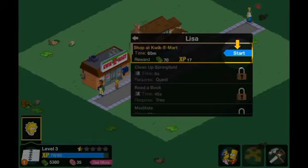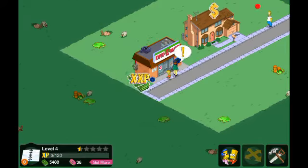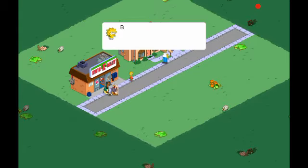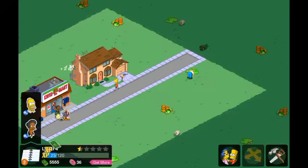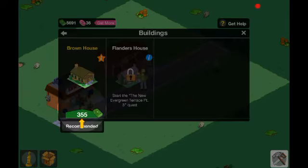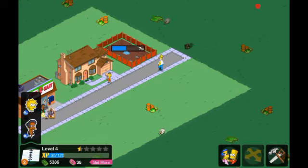I remember these tasks — it feels so long since I actually did them. Level up once again, and it's amazing how fast I'm moving through it — 45 seconds. We can buy some more stuff. Can we buy some fences? No, not yet. We'll get those very soon. Another task for Lisa: build the brown house. Place that there — it's all going really quickly.